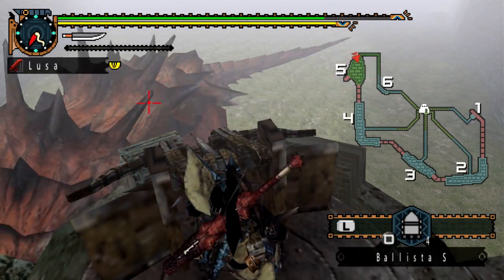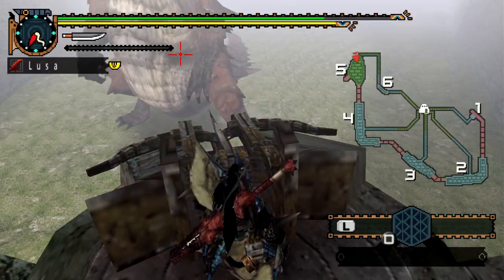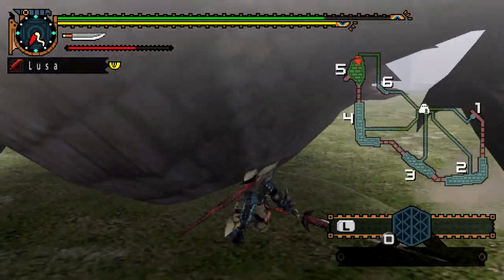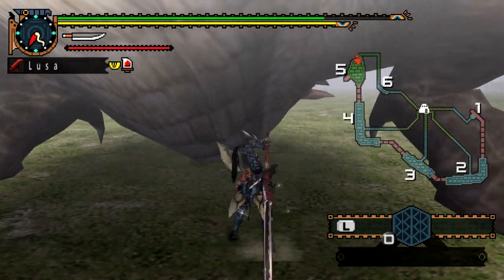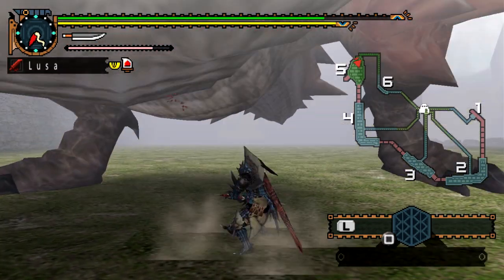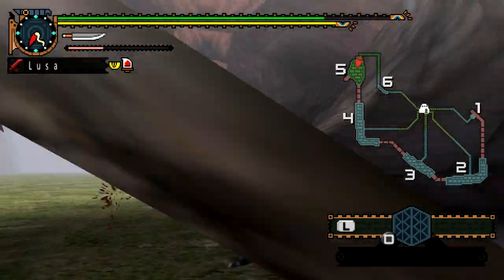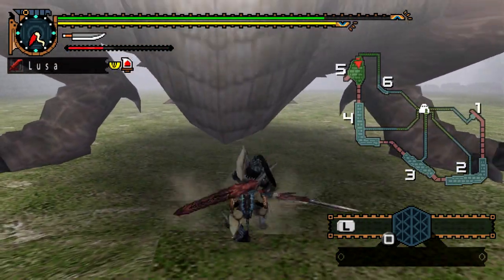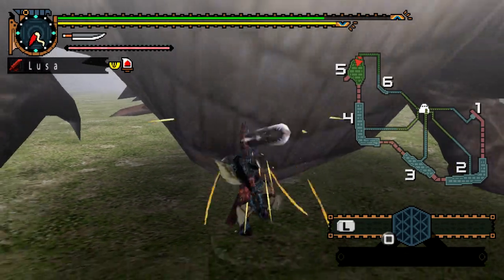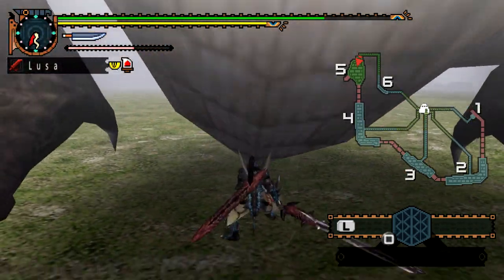There's also ballista ammo you can find in the item box, and this stuff is great. Going back to the Shen Gauren video, it does a set amount of damage, so you don't have to worry about your weapon being inadequate — you have an option of doing set damage, which could be helpful especially if you didn't know that horn was breakable. You have cannonballs and ballista to help you out with that. When the Lao stands up, the stomach is basically the only place where you can hit, and even then it's kind of a small hitbox — as you can see I'm basically just tapping him, not really doing a whole lot of damage.